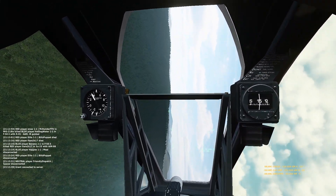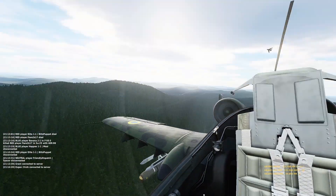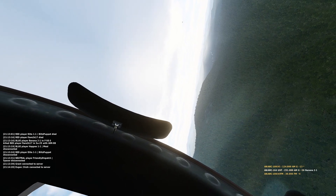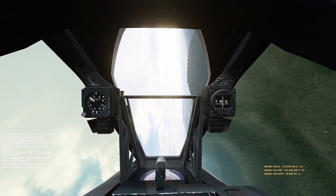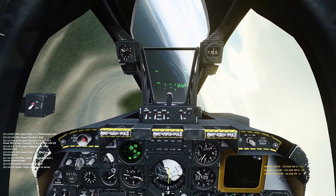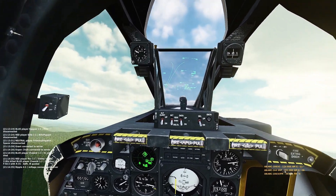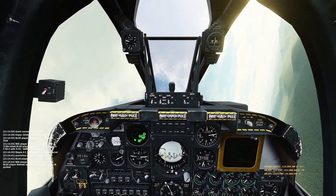I briefly lose sight of the guy against the ground, turn into him again, and jink a little bit so that he misses his shot. I'm reversing my turn repeatedly. If I can get into the one-circle, I can nicely win it - the A-10 has such a small radius of turn.